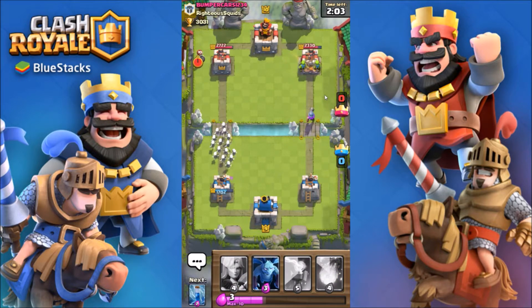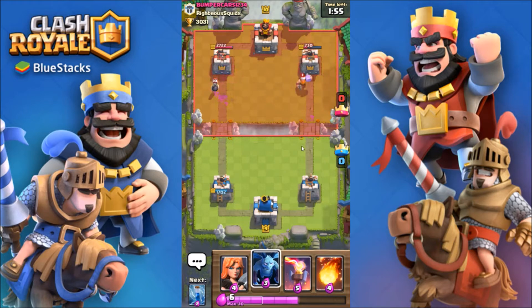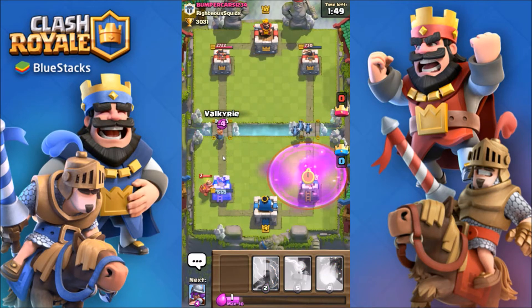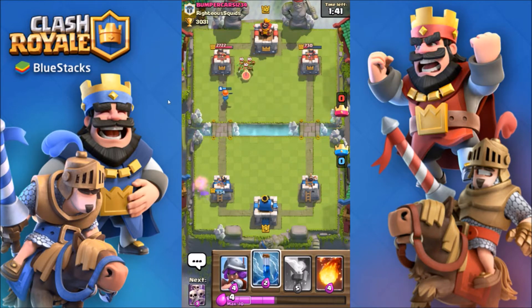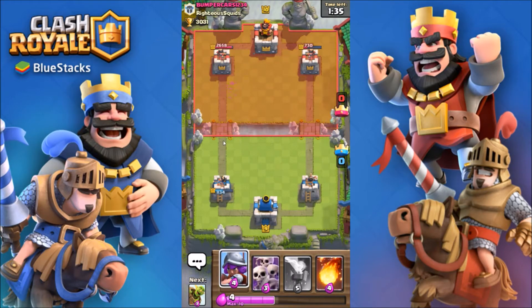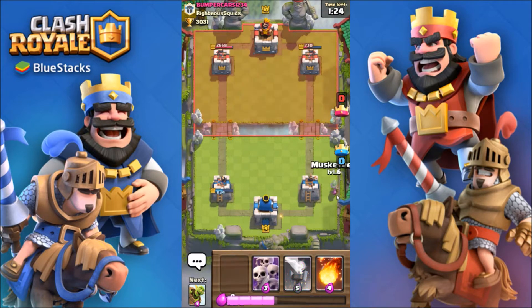Oh nice, here we go! The musketeer locked on — that was perfect. Minions are fine. That lumberjack only did a couple shots. Once we get to double elixir, I definitely can't be leaving that miner alone. 30 seconds until double elixir. This deck is awesome in double elixir — you just keep cycling goblin barrels.